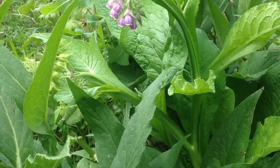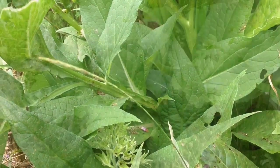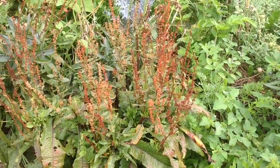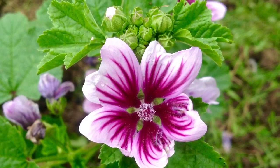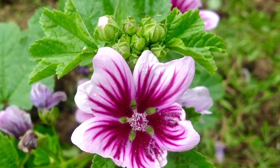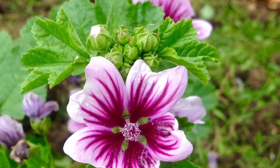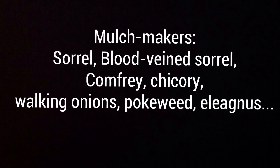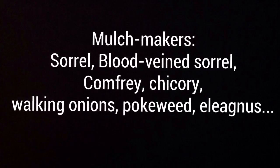Speaking of comfrey, that brings us to our next category: mulch maker plants. Plants like comfrey and this beautiful squash plant here naturally have leaf shapes that keep the garden mulched. The best mulch maker plants, like this mallow here, produce prolific biomass through the growing season, helping to naturally keep the garden mulched — but they can also be cut in order to make mulch in place. Top mulch makers in our garden include sorrels, blood vein sorrel, comfrey, chicory, walking onions, pokeweed, and elaeagnus.